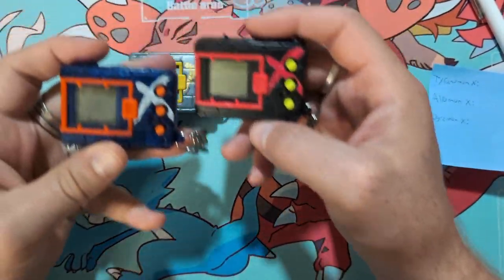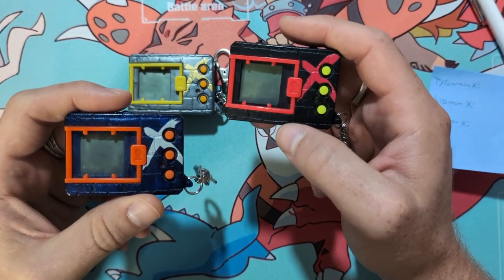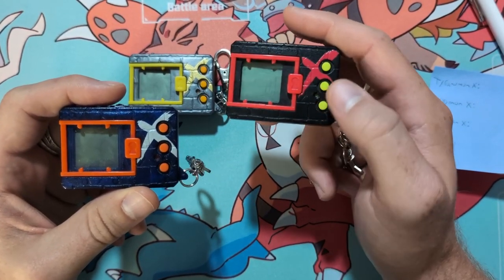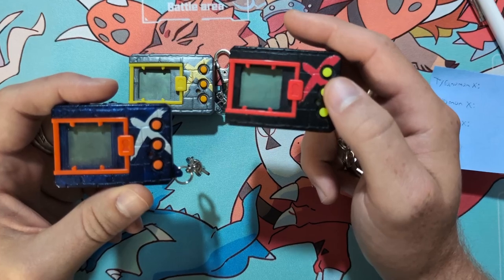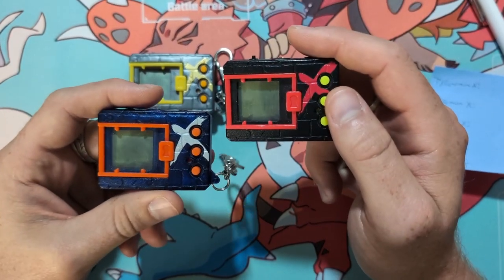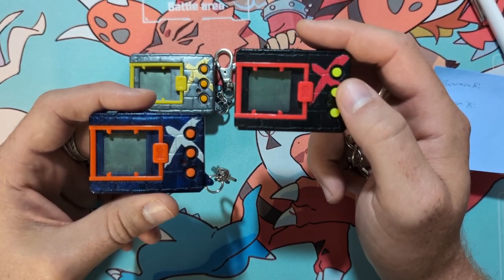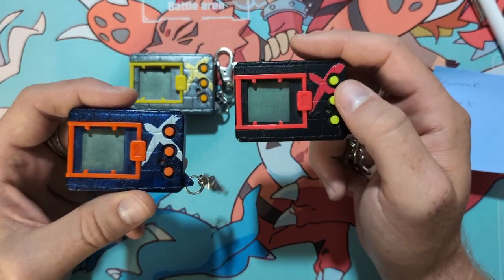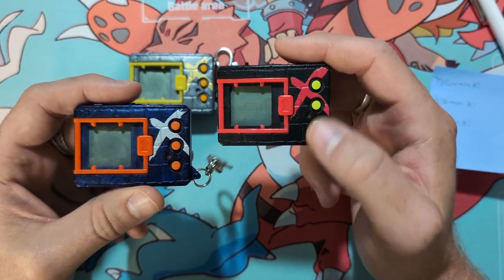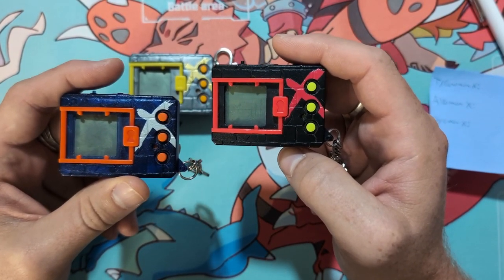We're going to do a little bit of a switch up here because whoever hits the button first potentially has an advantage in the battle. So we'll do a best two out of three where I initiate first on one, then initiate on the next. If they tie, we go into a tiebreaker round, and the initiator will basically be whoever has the lower Xyrol during the tournament.